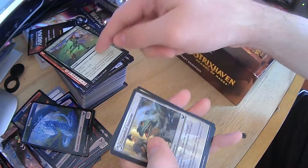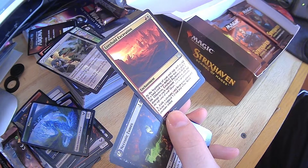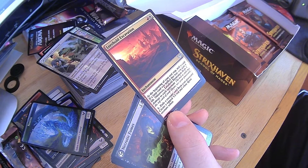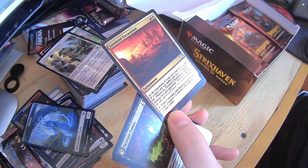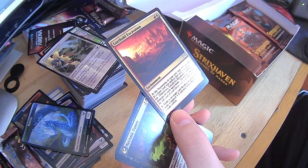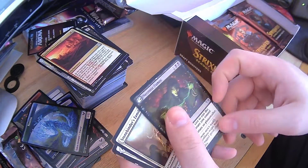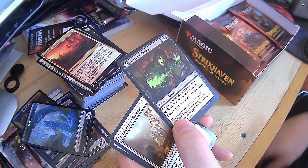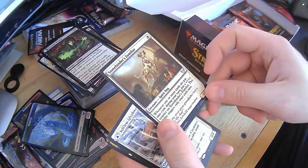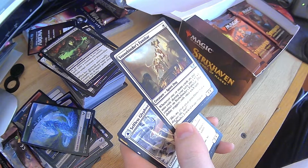Charge Through — I need a couple more of those. Another Expanded Anatomy. Lower Hold Excavation — at the beginning of your end step, mill a card. If a land card was milled this way, you gain one life. Otherwise, it deals one damage to each opponent. For five, exile a creature card from your graveyard and create a tapped 3-2 red and white spirit creature token. Necrotic Fumes — exile a creature you control, exile target creature or planeswalker. Stonebinder's Familiar — whenever one or more cards are put into exile during your turn, put a plus 1, plus 1 counter on them.